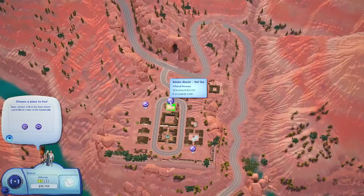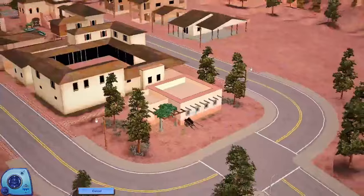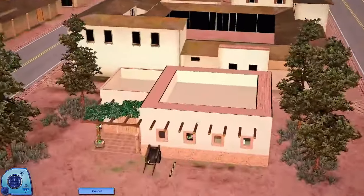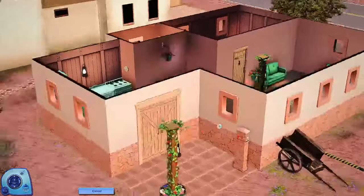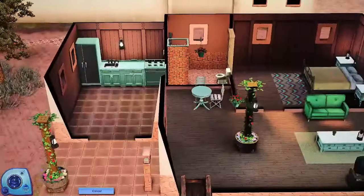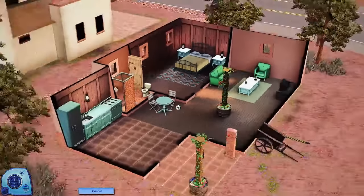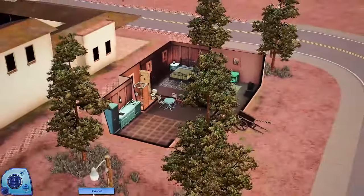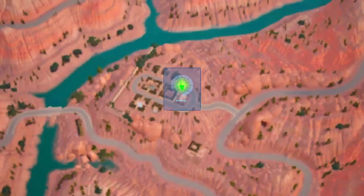And then over here you have Abode Abode, and this looks like it's in a fancier neighborhood maybe. I like this one the best — it's very cute colors. I love the lime. I would never live in a house with this type of color furniture, but I like the pink and the lime. We're going to choose this one. You can get all of them furnished, which is great. Sometimes you just want to get into the game and start.